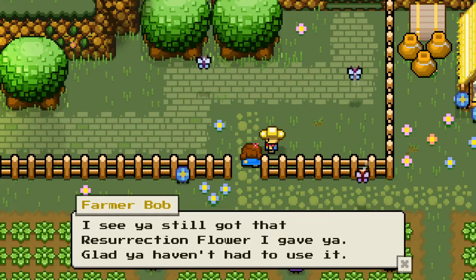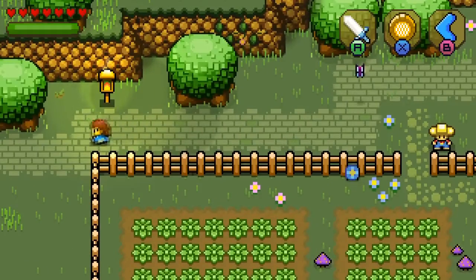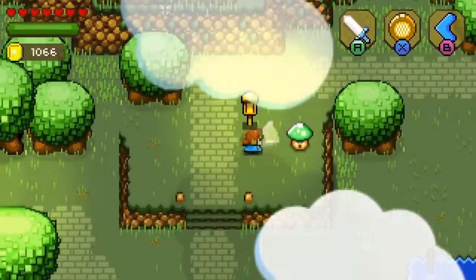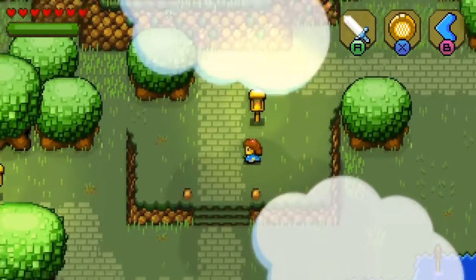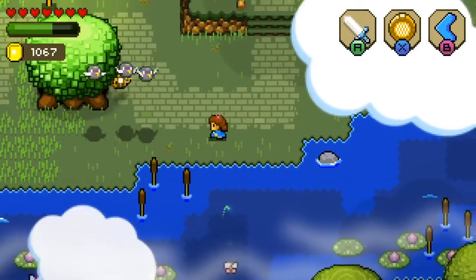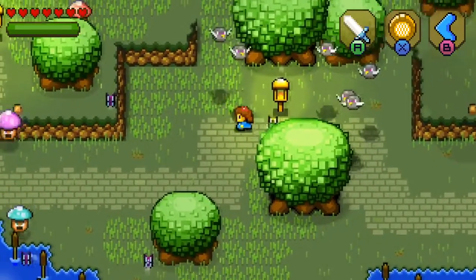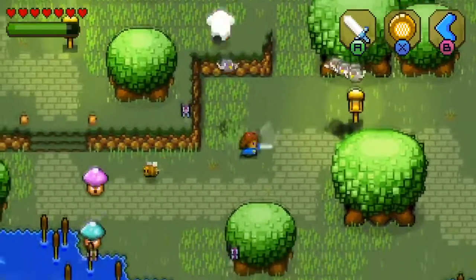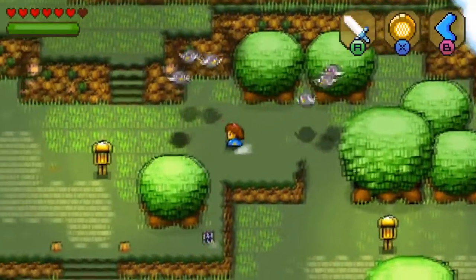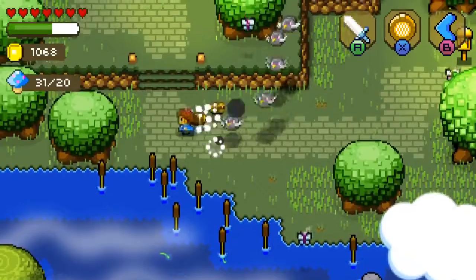'I see you got that resurrection flower I gave you. Glad you haven't had to use it.' I need to go this way, which is west. We're all filled up too — sweet. I would like to have something that would make my magic a little bit more. I'm going to take my bees out. Even the bees can only hit them while they're on the ground — that's a little frustrating. Bees, come on. At least they're taking away the mushrooms for me. There's a whole flock of birds here. Holy crud. Let's go down — the mushrooms are much easier to take care of. They'll just hang around me until they need to hit something, which is kind of nice.